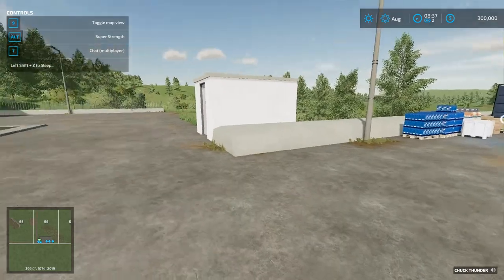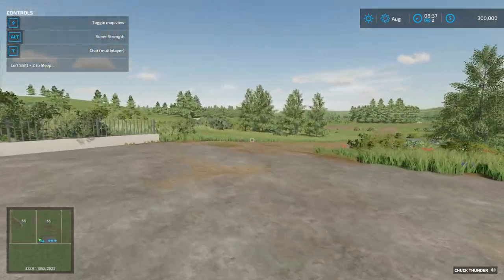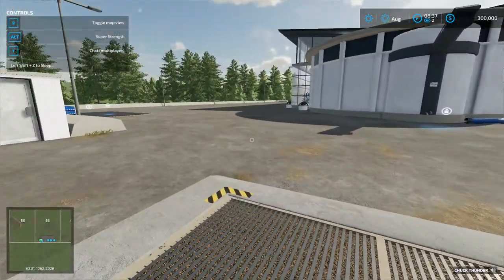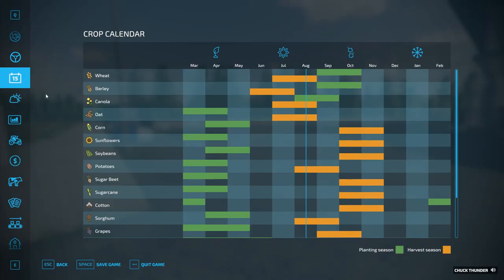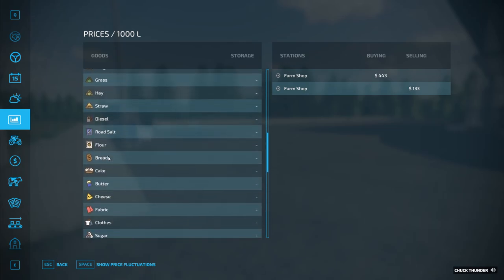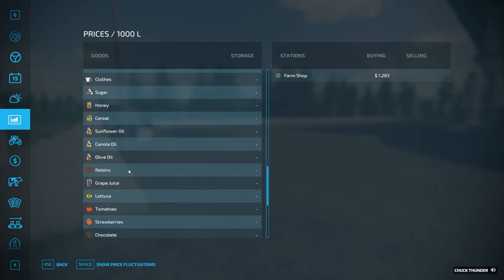The town is going to be set up first, so before we even move in there should be a small town — a really basic situation where we could do all our selling and buying. Right now, what can we sell? We can sell right here at the farm shop — wheat, barley, oats. We can sell production and do all of those things too at the farm shop.